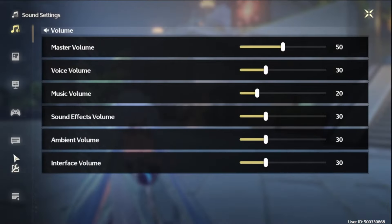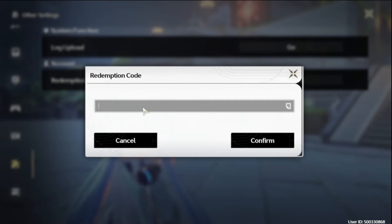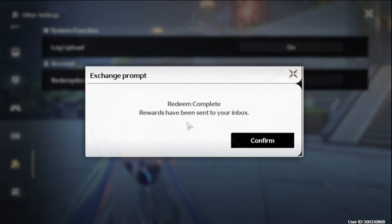Head over to your settings wheel, scroll down to this little wrench right here, and right here you can redeem a code. So the first code is 3DN7M — and this should be one of the codes. Redeem complete.